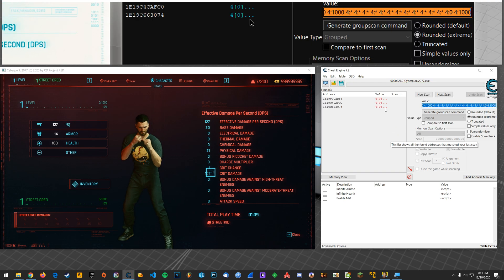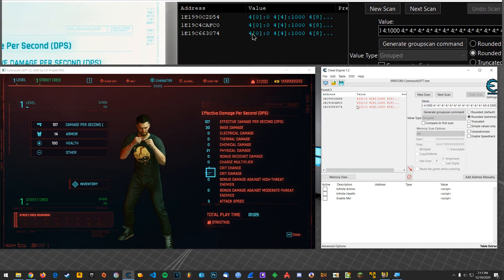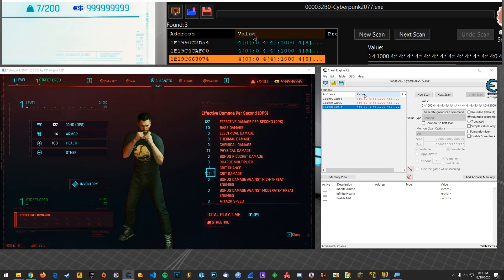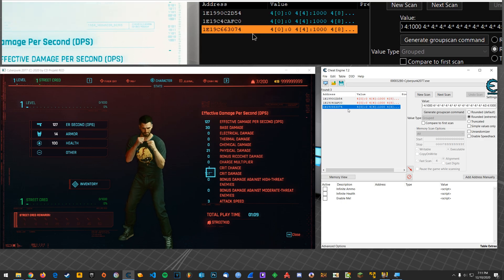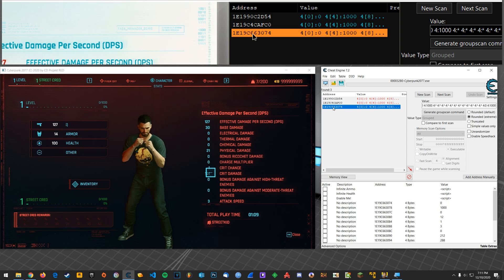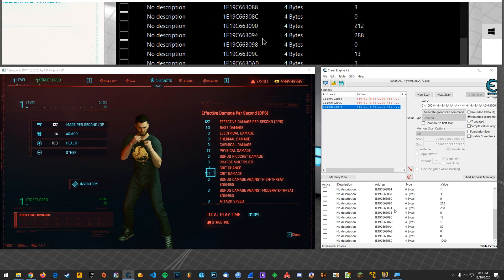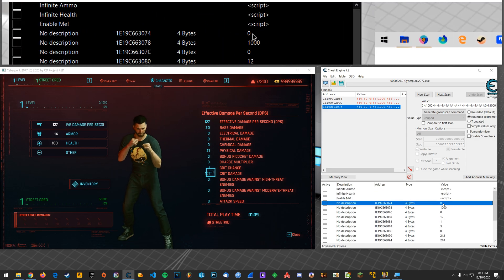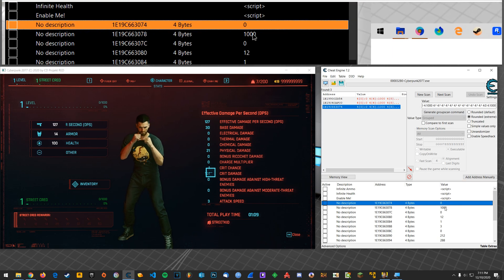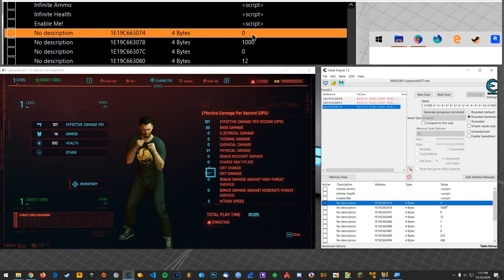For me, it found three the last time I did this. It's been very consistent. So one of these three is going to be your level and your street cred. For me, it's been the last result each time. So what you're going to do is double click this and you're going to see a bunch of addresses populate down here. The only ones that you're concerned with is this first one. Remember how that first combination was a zero and then a thousand for me — that might have been something different for you. This will be your experience.